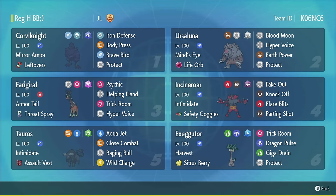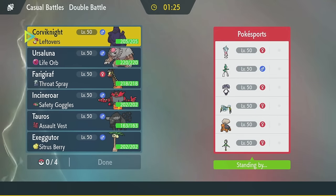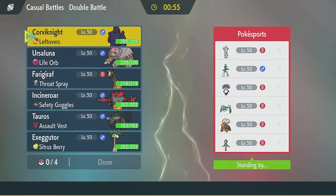Let's see what we can find on the casual ladder. We've got Poké Sports! I recognize that team. Let's see what we got here and how I can beat this. Liligant is terrifying, and so is their Trick Room mode. But their Trick Room mode can't handle Ursaluna if I just go with it.